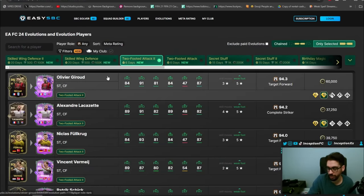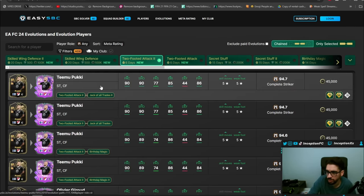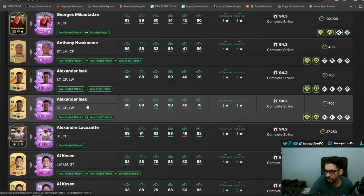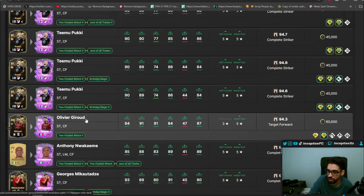We're going to go to Two-Footed Attack. So we can do Chained Evolutions as well, which could come out with some decent cards. You've got cards like Ezok, who turns into a five-star, five-star player from an 81-rated. Two-Footed Attack into Jack-of-All-Trades puts him in a significantly better area. So you get the Pace Boost, the Shooting Boost, and First Touch Plus and Power Shot Plus, which is interesting for sure.